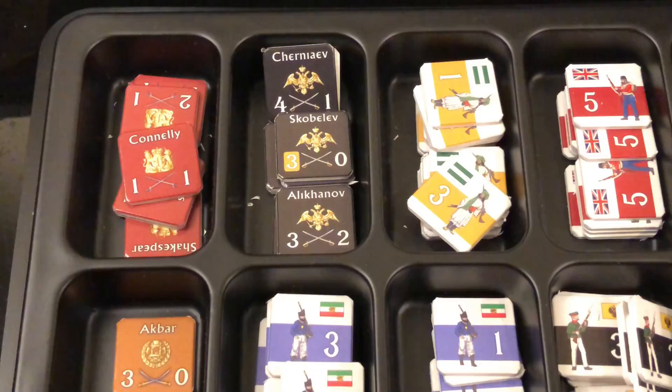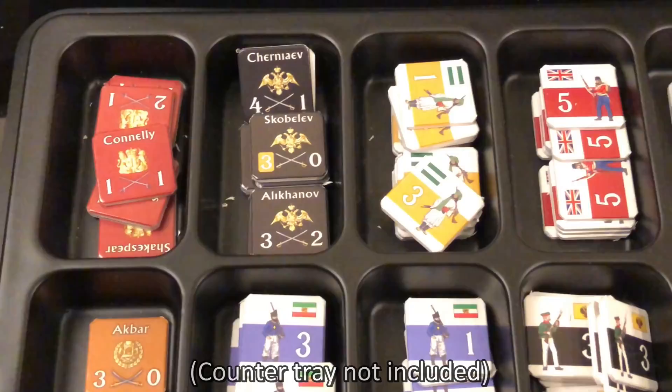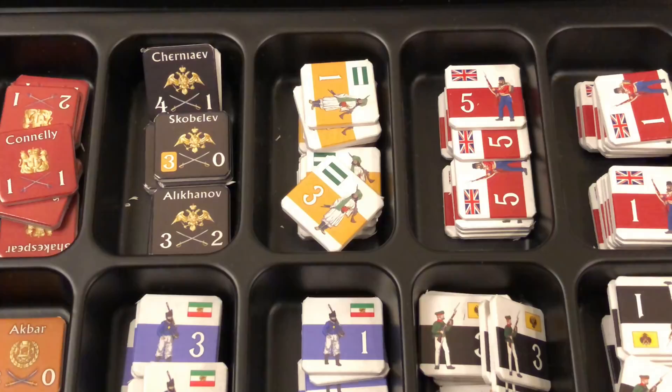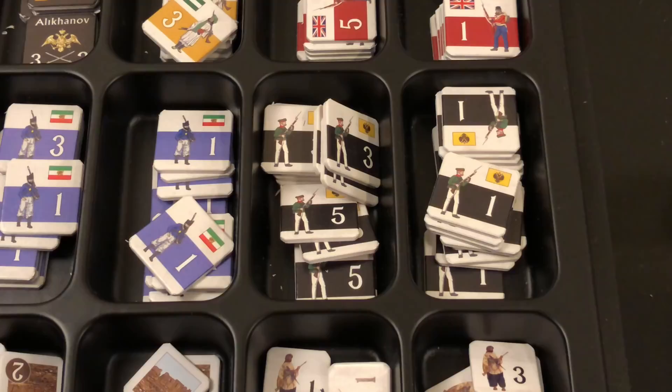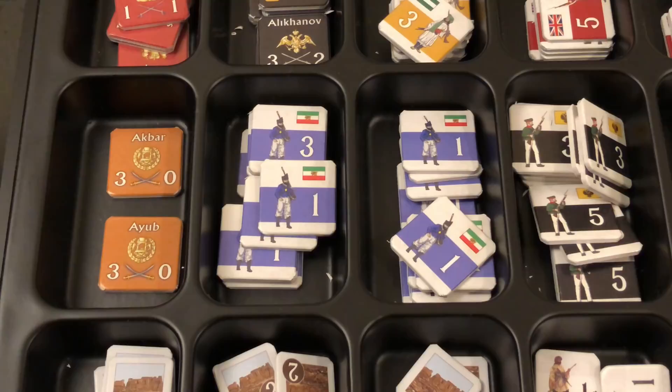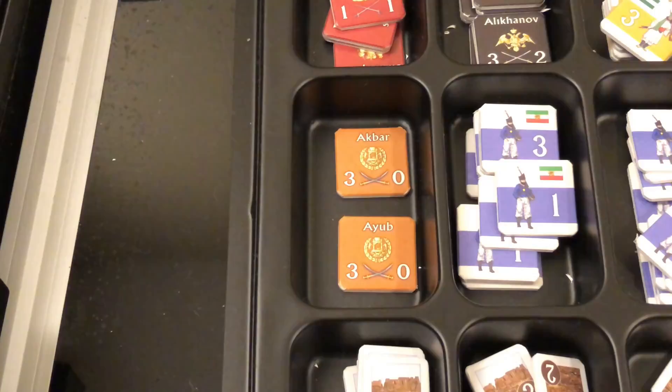The game includes 123 three-quarter inch counters. At the top from left to right we have British officers, Russian officers, and Afghan strength points in yellow — with a maximum of 10. We also see Russian strength points on the board, British strength points in red, Russian strength points in black, and Persian strength points in purple. Persia is a vassal state with a standing army capped at 20 strength points. Finally, we see Afghan leaders Akbar and Ayub.